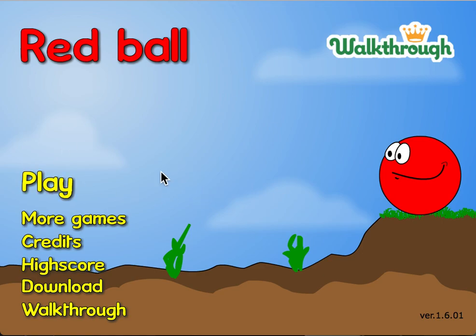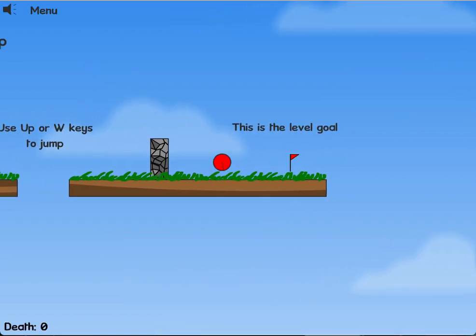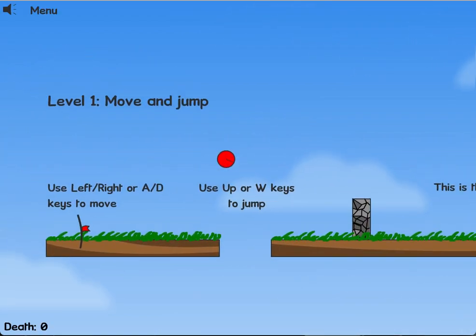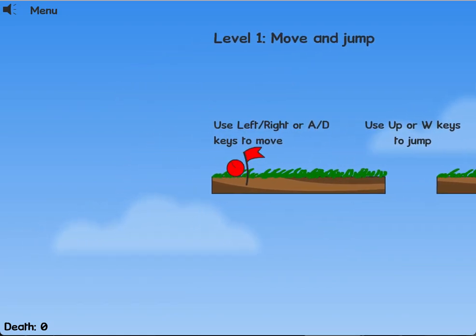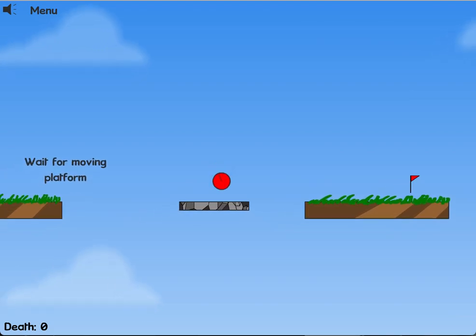So, this is Red Ball 1, but all the levels are in reverse. You'll see what that means. They're literally all in reverse. I know there are speedruns of this game already, or this hack already.